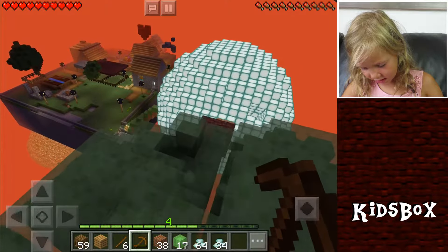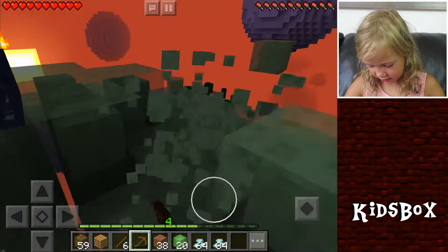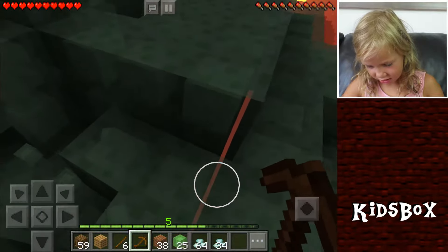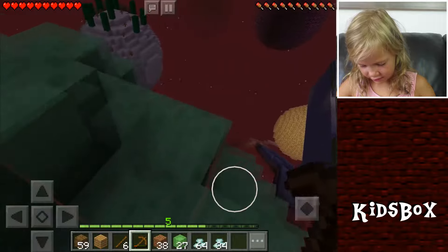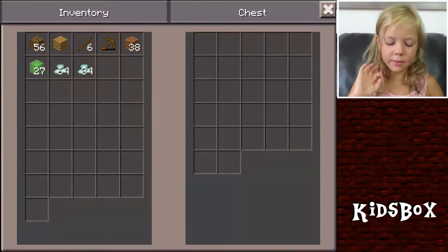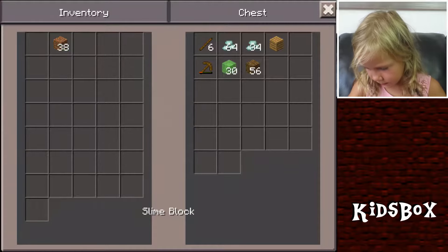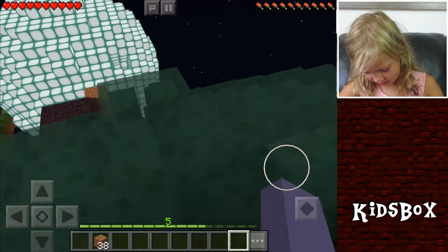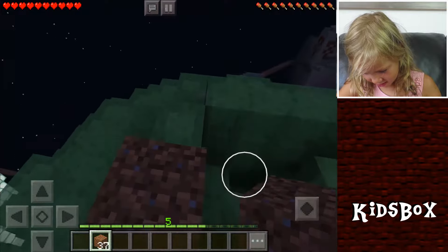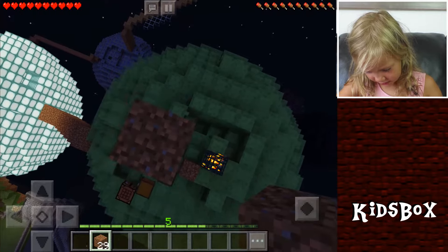So what I'm going to do today is do the biggest jump ever. First I'm just going to collect loads of slime. It even bounces off itself. First I'm going to make a chest, put most of my precious stuff in there. I'm actually going to make a tower. It's so dark, but now I can do it.